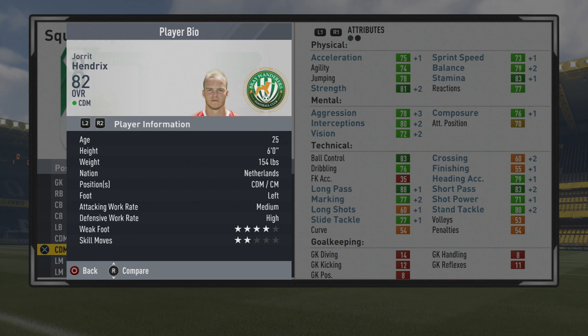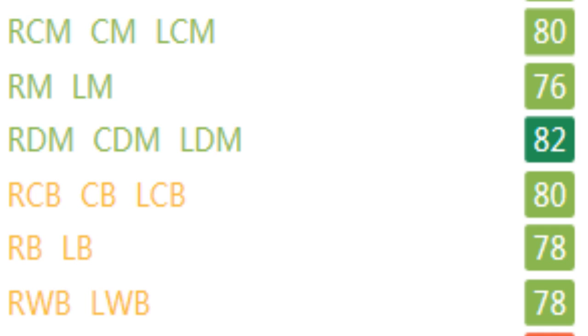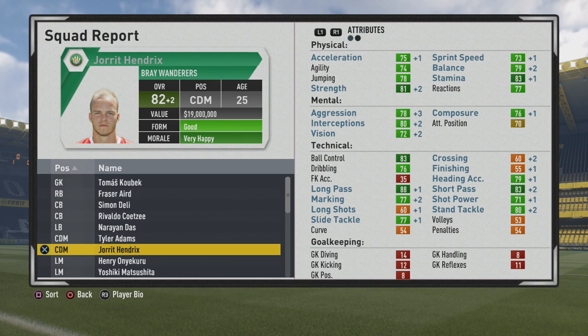6 foot, left footed, medium-high work rates, 4-star weak foot and 2-star skill moves. No specialties, but still a very solid player. 80 as a center mid, also 80 as a center back, 78 as a full back, and 78 as a wing back. So he can certainly be a very good box-to-box midfielder — a bit of a taller midfielder at the 6-foot frame — and also very effective as a CDM.